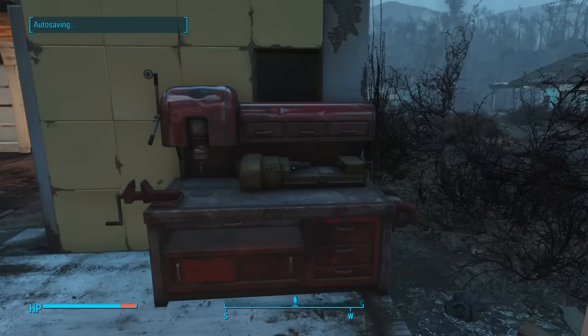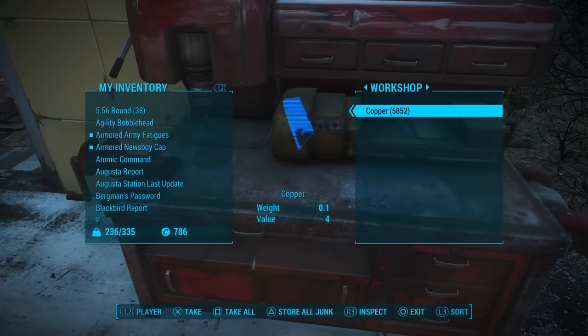I'll open this up and show you — I have 5,852 copper. I've already started using this glitch, and that's me confirming it still works as of patch 1.02. Whenever you're in this screen, if you hit Triangle on PS4 — or Y on Xbox One — to Store All Junk, it puts your shipments into the workstation. The workstation actually takes about half a second to register each shipment, so you have to act very quickly. The way you do it is: press Triangle and immediately press Square to Take All.